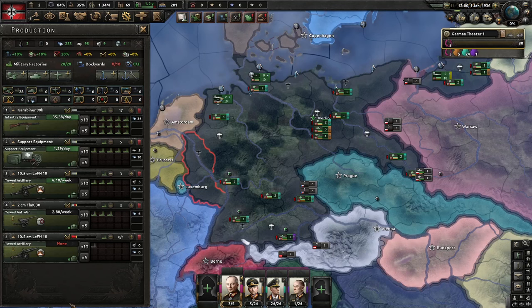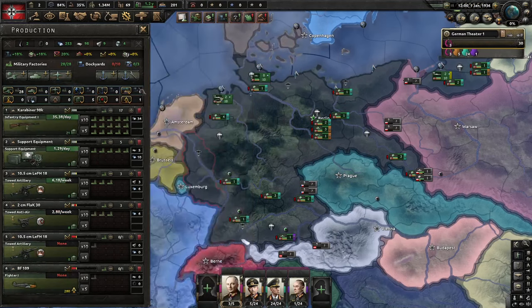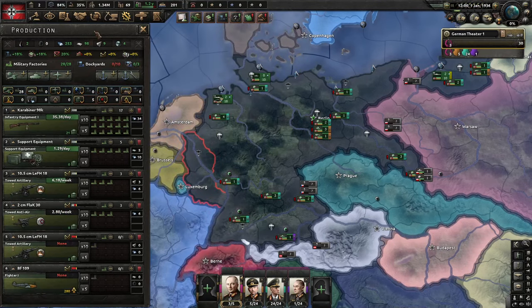The USSR starts with tanks on turn one, so we need to prepare for that turn one. Obviously I'm using metagame information, but to be successful you kind of have to do things like that and get experience through multiple playthroughs. If we're playing more historically, I would probably add in some fighters and some ships, because we'd have much more time to ramp production up — a few more years until war. But with this speed run, I'll have war in about a year, so I need to focus on exactly the equipment I need for the army I'm going to build.